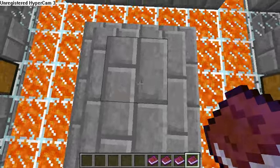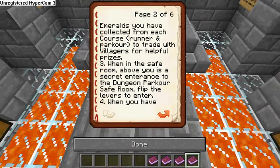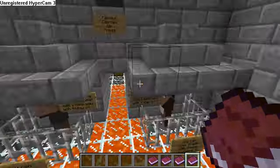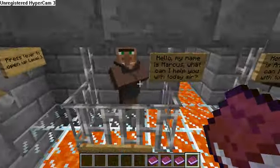Rule two: you can use the emeralds you have collected from each course — runner and parkour — to trade with villagers for helpful prizes. Yes, you can. The villagers are right here, and there's another one in the parkour room which I'll show you after I finish all four of these books.